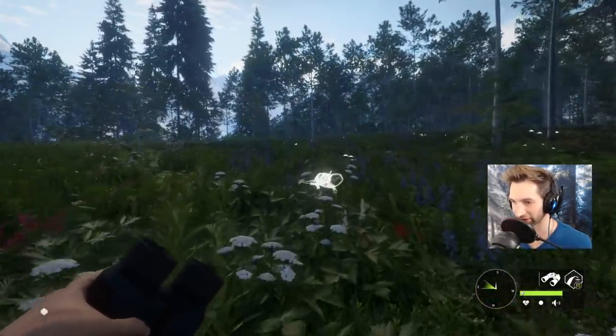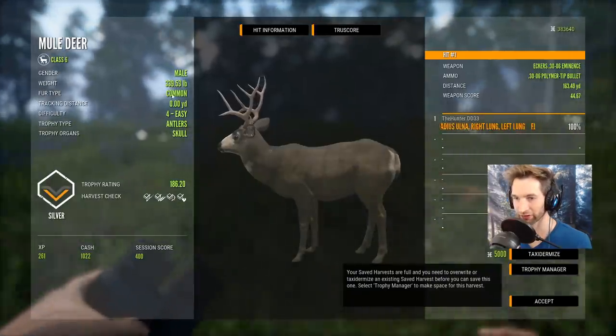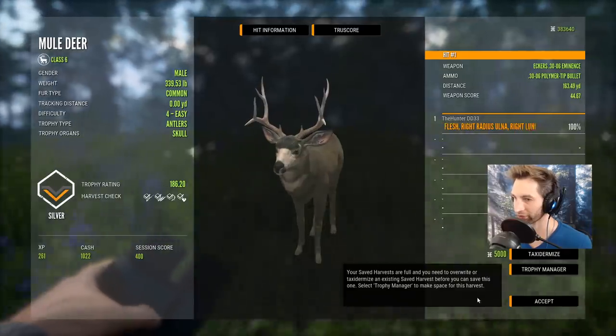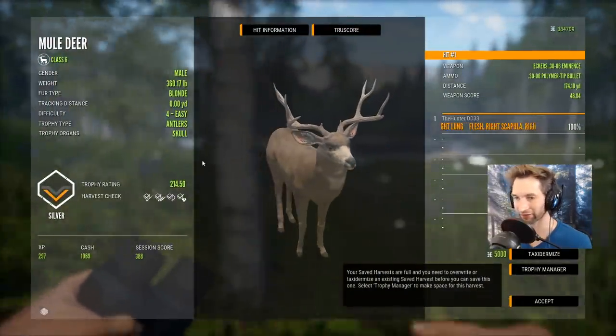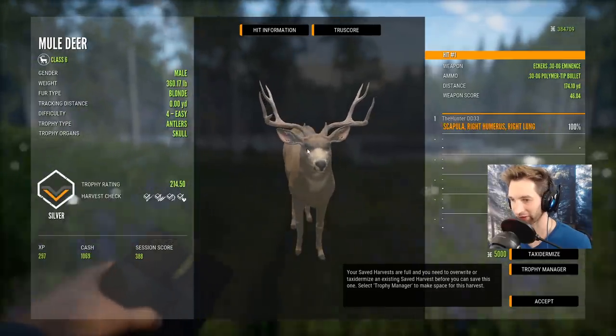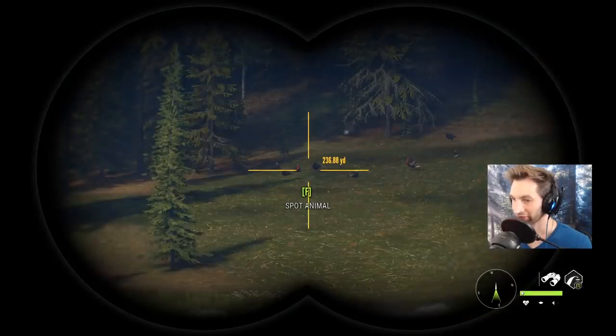They're both piled up right next to each other - scratch that. They both should be level fours, but 339 - that's gonna come back as a level three for sure. Cool rack though. And that's gonna be another one that'll probably come back as a level three as well - 214, kind of a small estimate, but not a bad buck.